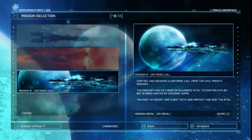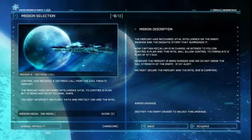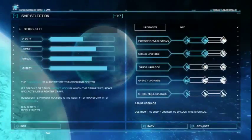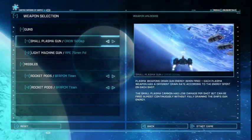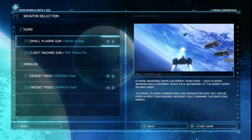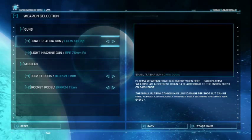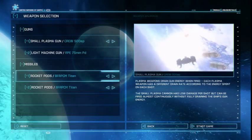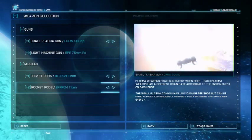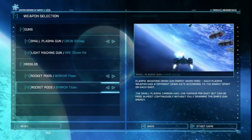Now, this next mission — Mercury, who we sent off about five missions back, issues a distress call. Turns out they found something really, really important that we want. We've gotta destroy the enemy cruiser to unlock a new upgrade. For this one, since there are a bunch of torpedoes, I'm taking the Crew 500 — it makes it much easier to hit and destroy them. The Crew 1000 is a bit too much overkill and uses too much power. I'm taking nothing but rocket pods, because there are a lot of big, slow capital ships to blow up in this mission.